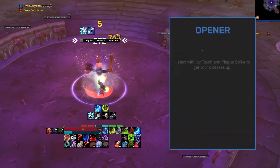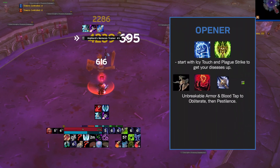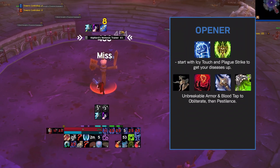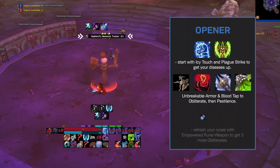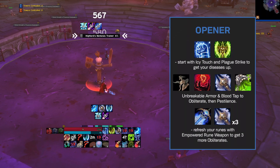Your single target opener goes like this. Always start with Icy Touch and Plague Strike to get your diseases up. Use Unbreakable Armor with Blood Tap, obliterate once, refresh and spread your diseases with Pestilence, and lastly, refresh your runes with Empowered Rune Weapon to get three more obliterates, finishing the opener.